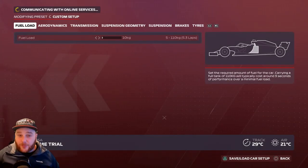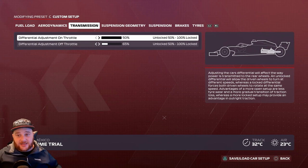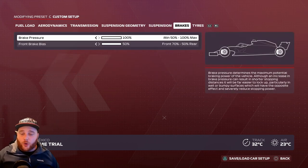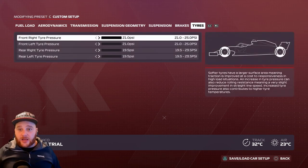Mexico setup: Aerodynamics — front wing 3, rear wing 7. Transmission — on-throttle 50%, off-throttle 65%. Suspension geometry — 2.50, 1.0, 0.05, 0.20. Suspension: 1, 7, 4, 10, 3, 4. Brake pressure 100%, front brake bias 50%. Tire pressures: 21 PSI, 21 PSI, 19.5, 19.5. We play Mexico a lot on stream and I really enjoy it.